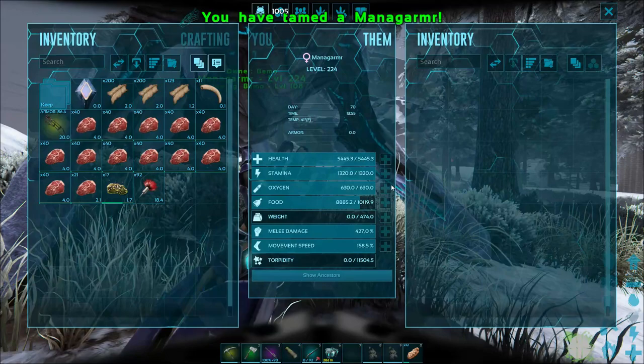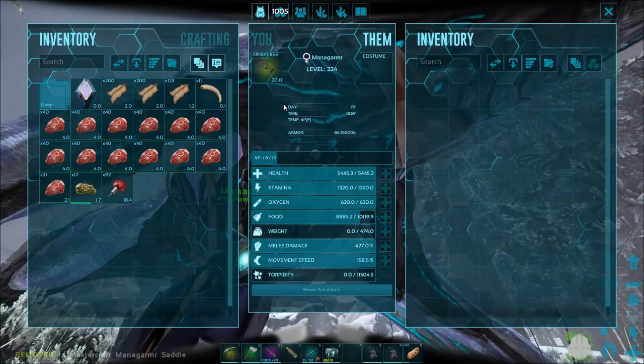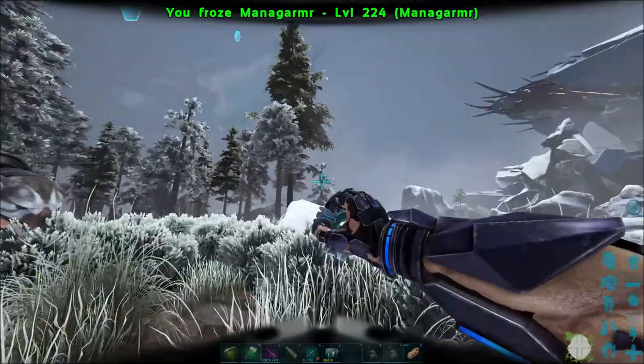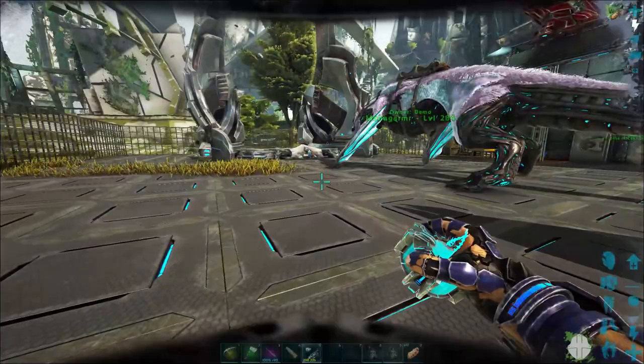Awesome, that part's done. Let's put the saddle on — all right, let's cryo pod her. Now that we have her, let's head back to base and throw the male out and see if we can do some breeding with them. See what we come up with — hopefully we get some good stats.